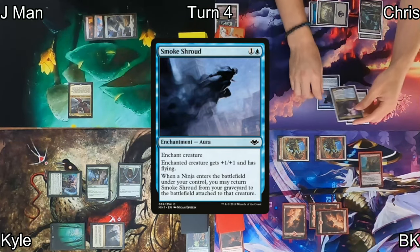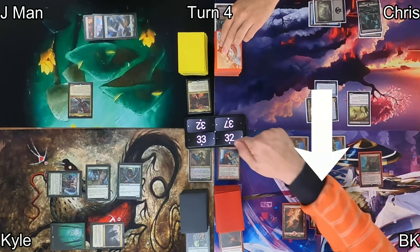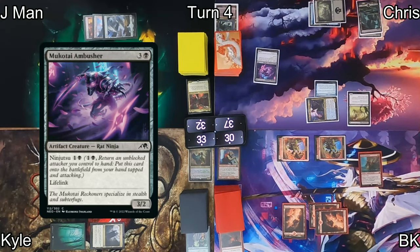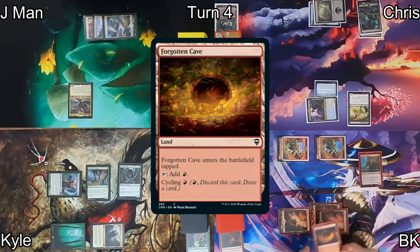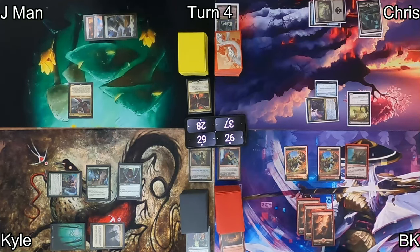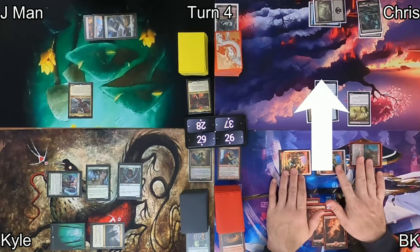Chris casts Smoke Shroud on Yuriko, giving it +1/+1 and flying, then attacks me. He reveals a four-drop off the top — Motokari Ambusher — so we all lose four life, and that goes to his hand. On his end step I cycle Forgotten Cave to draw a card.